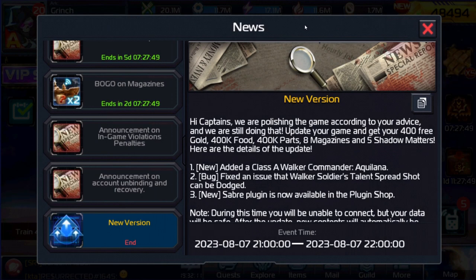In other news, we did have a new version. In this new version, the Saber plugin is now available. If you have gotten those and you wanted them for plugins, now would be the time where you can actually trade them in. They also fixed an issue with Spreadshot — Spreadshot cannot be dodged anymore.